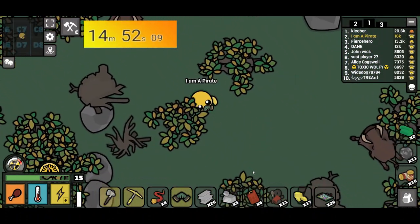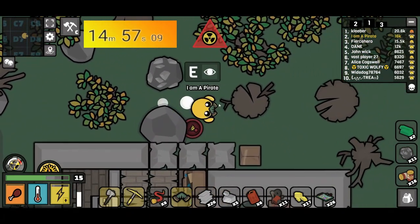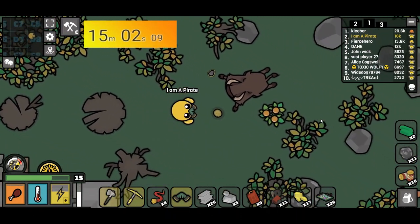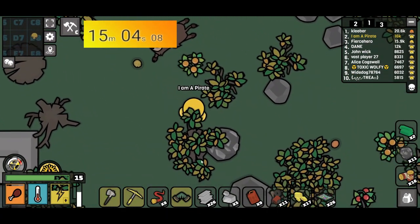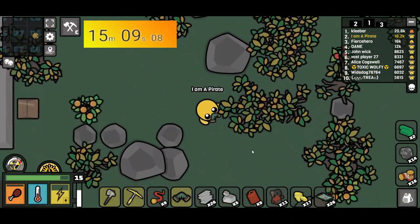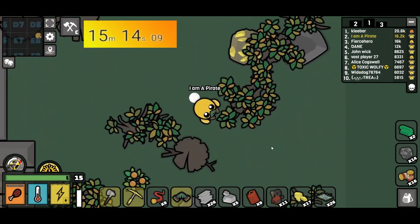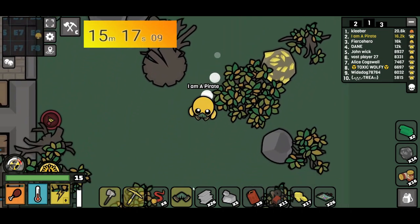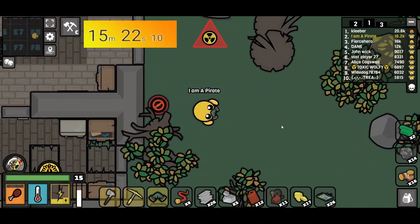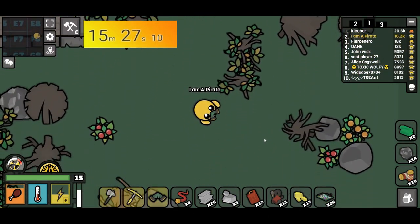Now we're going to skip ahead to around 15 minutes, as I go get my uranium that I need, plus fuel. At 15 minutes, I have all the materials I need — I know I can get this, I just don't need to die. At this point I just need to smelt the items, store food, and you should be good. You'll be able to finish in around 25 minutes if you're lucky with the fuel and stuff.